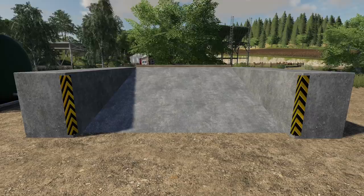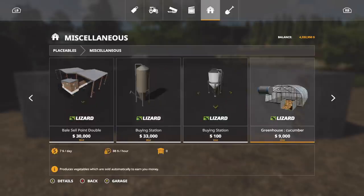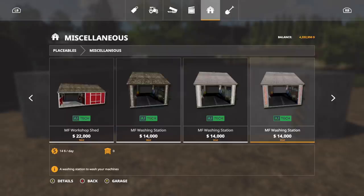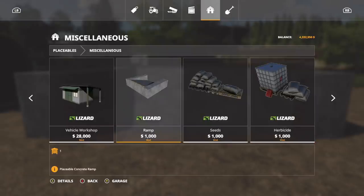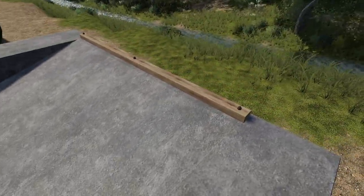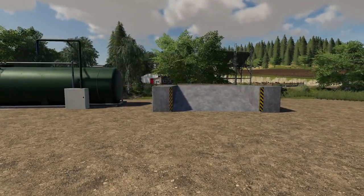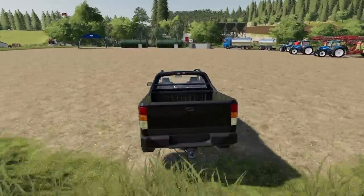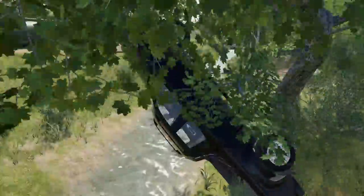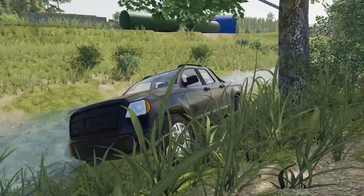Next, we've got a placeable concrete ramp. You're going to find this in placeables miscellaneous — click through until you find it. Placeable ramp, $1,000. It's cool; I like it. It has the smallest lip of any of the ramps, so maybe we can launch something with this. I don't know if this is a good idea or a bad idea, but I'm doing it anyway. It can be used as a ramp.